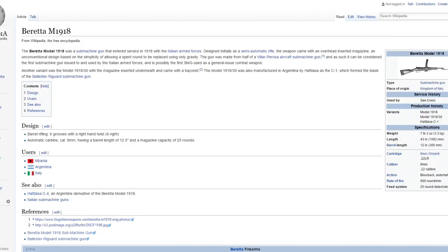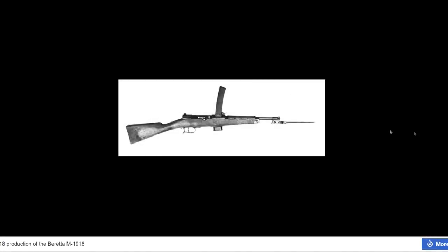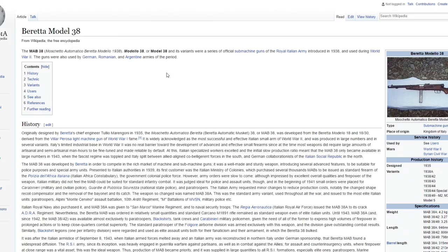The Beretta M1918 is a submachine gun - I think I've heard of it from Battlefield 1. It's possibly the first SMG used as a general issue combat weapon. There are a lot of variants, which is cool - and speaking of variants, if they go the route of having variants in the game through supply drops, countries usually copied other countries' guns which would be an easy way of doing variants. The next gun is the Beretta MAB 38.